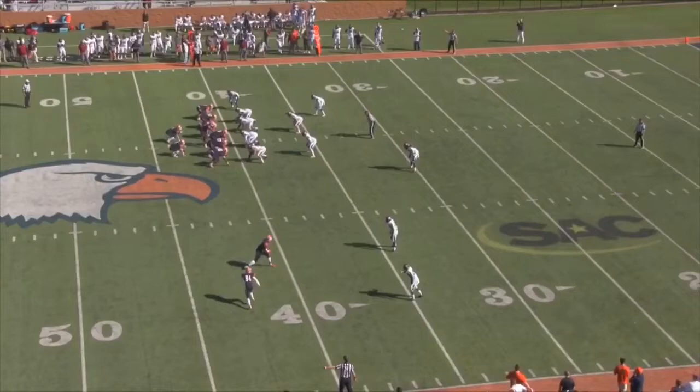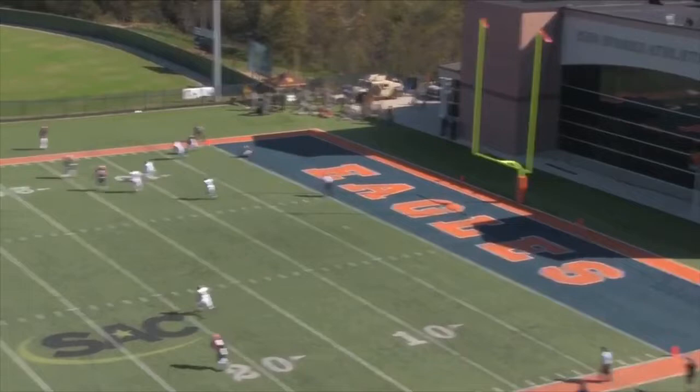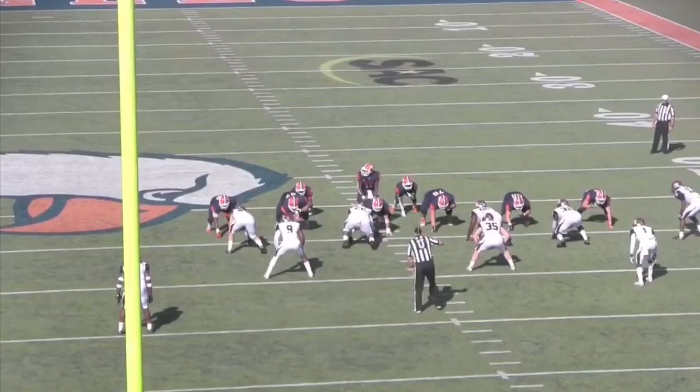So initially I get a run read, taking my eyes to the alley. As he boots out, I have to redirect my eyes to my number two on my side and locate him. Then I initiate the speed turn to get on top of the post route and make a play on the ball.